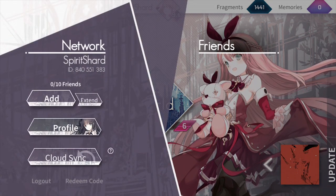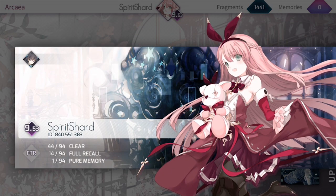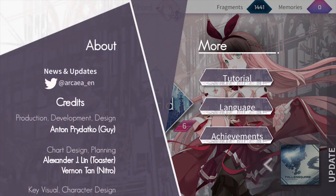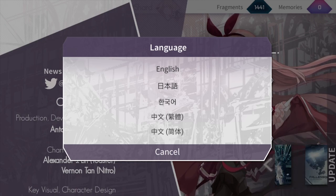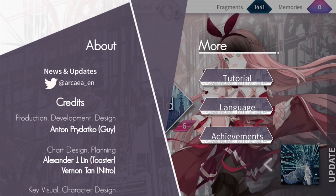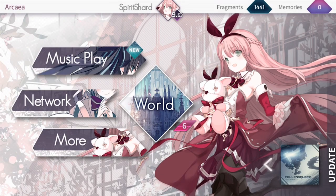You also have the network tab, which shows your friends, which I don't have any because I'm a loser. And then you have your profile as well, which you can view your stats. I have a pure memory, which makes me feel so proud. Then you have more, which allows you to see updates, the tutorial, and languages — it supports English, Japanese, Korean, and Chinese simplified and traditional, which is pretty nice. It has achievements through Google Play and presumably the iOS equivalent as well. And here's all the lovely people that made the game — you did a fantastic job.